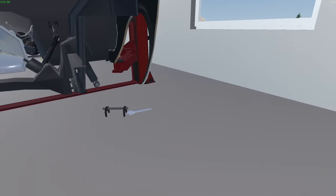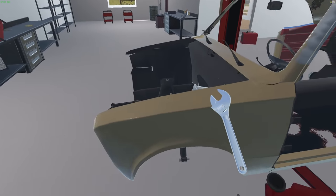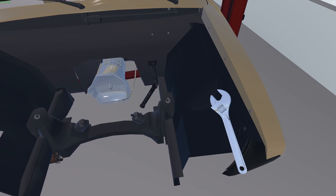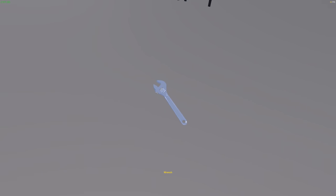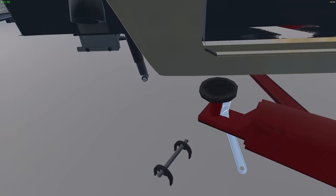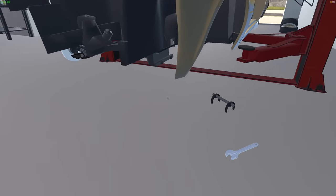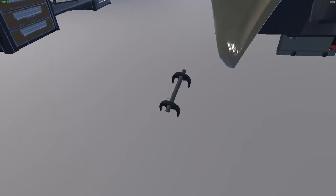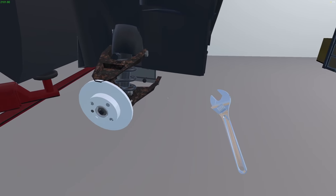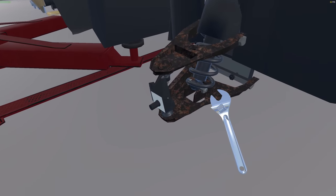Now we can get the shock absorber out. There we go, you can go in the maybe pile. It's pretty destroyed. Now if I know my cars, this should come up into the engine bay somewhere - I think this is it here. There we go, shock absorber. This shock looks alright so I'll put it in the box. This side actually looks better than it did the first time.